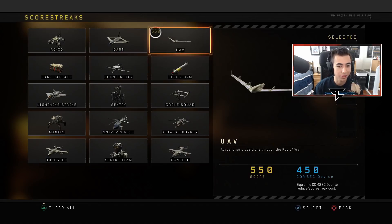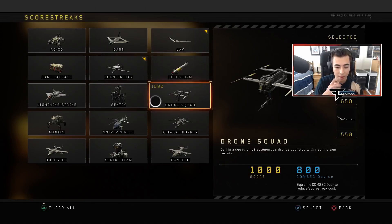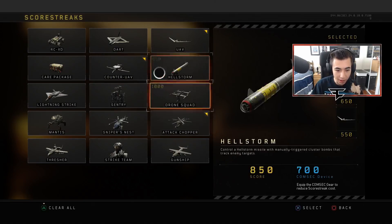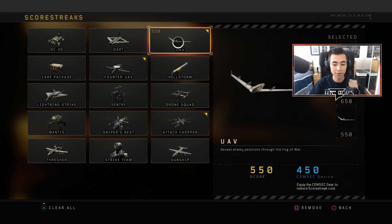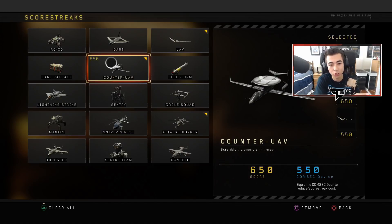In public matches, I use UAV, Counter UAV, and Attack Chopper. The reason I use UAV is because every time someone gets a kill on your team, you get a lot of points — more points on more points. And then you use a Counter UAV, you get more points and you're also blocking the other team's mini map so they cannot see where your teammates are shooting.